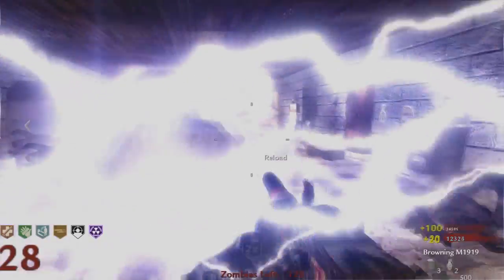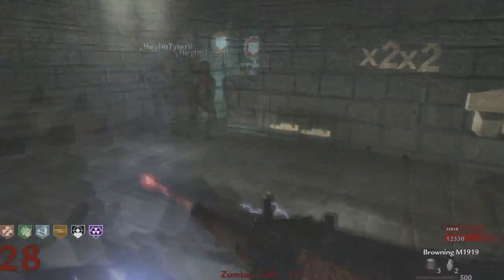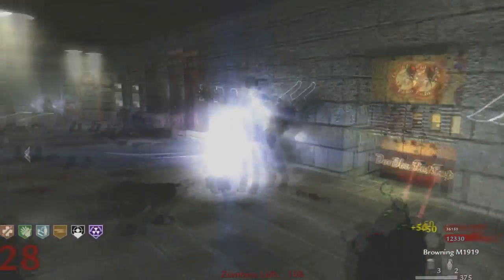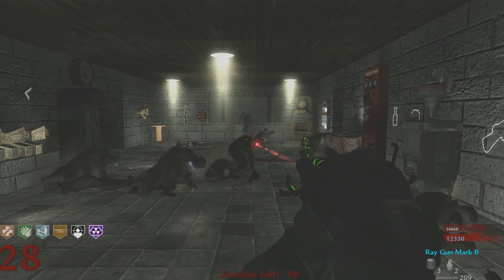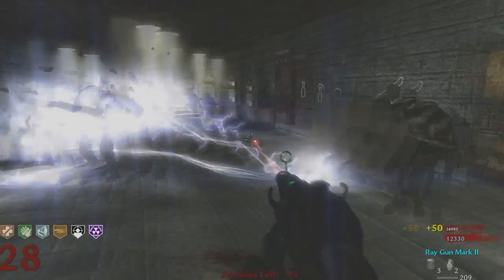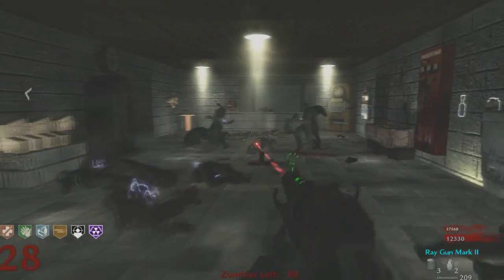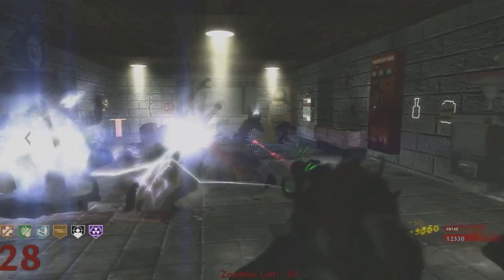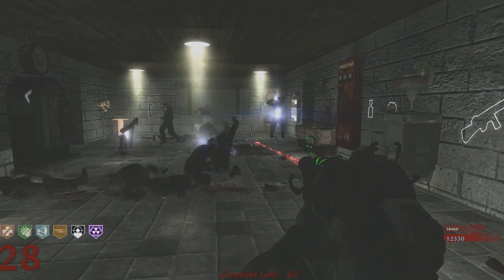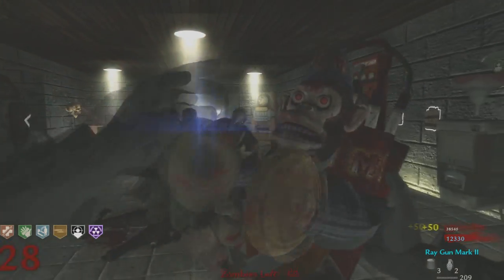This looks easy — just shoot the Wonder Waffe at the ground — but trust me, it's not as easy as that. You've got to get the Wonder Waffe, pack-a-punch it, get all your perks, and then you can start this up. It is a challenging map and I do love this map design. I would like to see something like this in Black Ops 3 because I love one room, one window, or first room challenges.